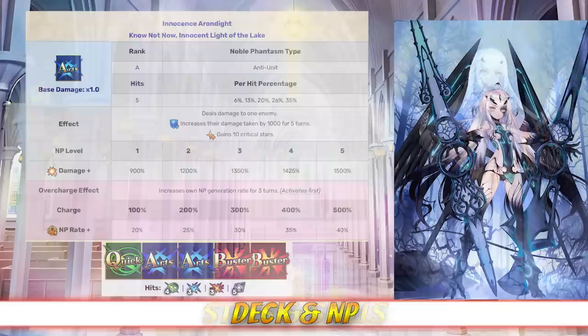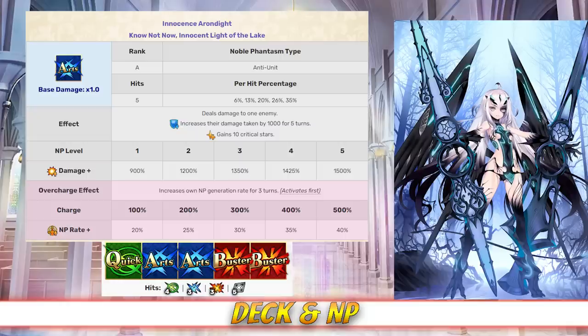As for her deck and Noble Phantasm, Melusine has an Arts-Buster deck with Quick-Arts-Arts-Buster-Buster, and both an Arts and Buster Noble Phantasm. In Ascensions 1 and 2, Melusine's Noble Phantasm is Innocence Arendite. It's a single-target Arts attack that deals damage to one enemy with a modifier between 900 and 1500% depending on level. It also generates 10 crit stars, increases the damage taken by the enemy by 1000 for 5 turns, and increases her NP gain rate for 3 turns between 20 and 40% depending on overcharge.